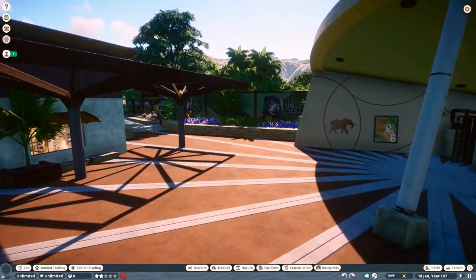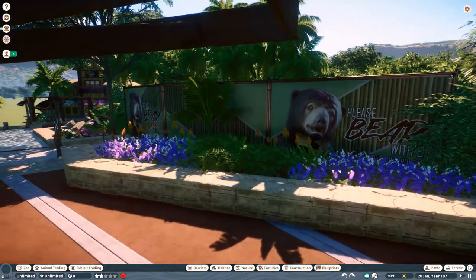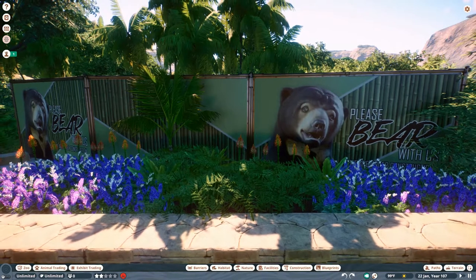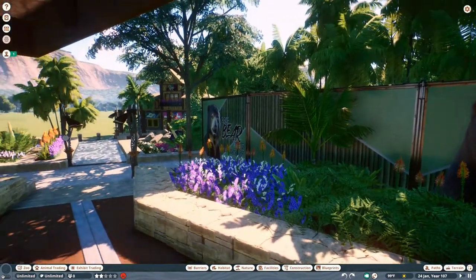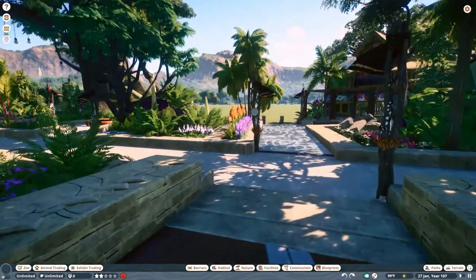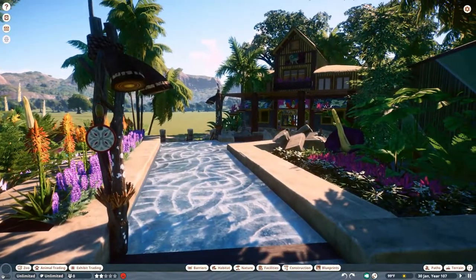Another blueprint I've taken from Bold is these construction walls. I saw her last video where she showcased these and they are just absolutely awesome, so shout out to Bold. Moving on, we're continuing with some light poles I created — I think I showed those off in the first episode — keeping with that Pandora-style vibe.